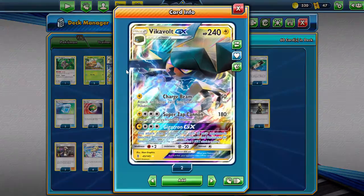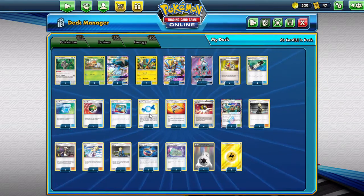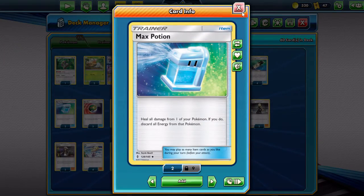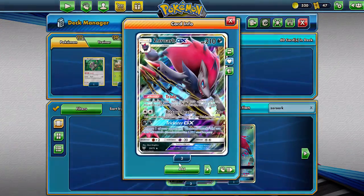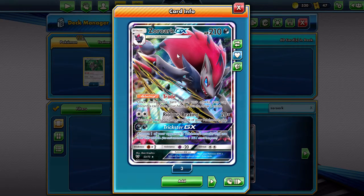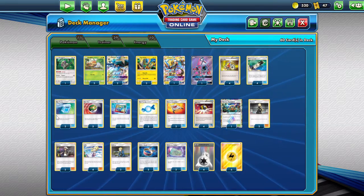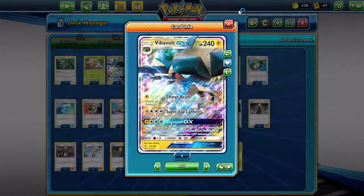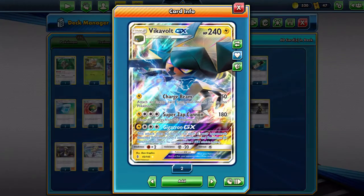So Tapu Koko goes down, and then Vicavolt comes in, Charge Beams, and gets that Energy from the discard straight onto him. Now, what's also great is we run 2 Max Potion — insanely good. Let's say a Zoroark — this nasty fella. He likes to 2-shot, right? He hits you for 120 and Vicavolt has 240. So they hit you for 120, you go Max Potion, attach, return, and then use Charge Beam. Give back the Energy that you discarded from the Max Potion, and then it goes straight onto Vicavolt again. So now he has 3 Energy, ready for the Gigatron or the Super Zap.